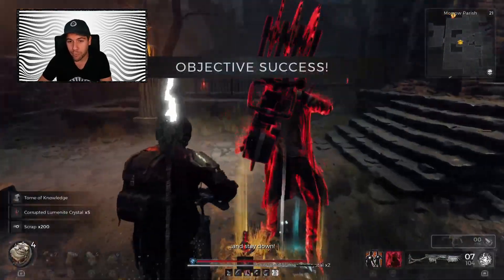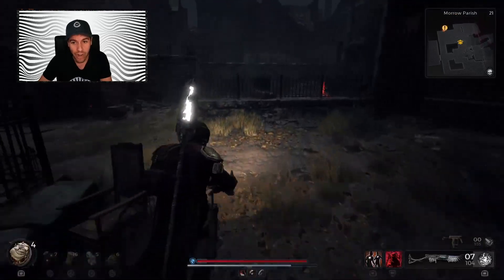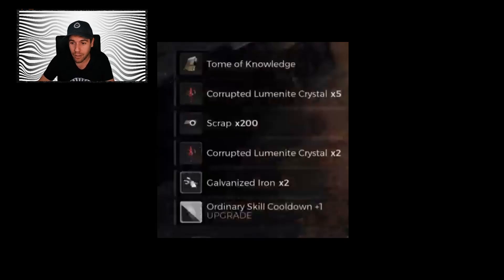Once we're done fighting Ripsaw, we're going to look inside of his shack and pick up the third floor key. In here there's a chance for a Simulacrum to spawn. From Ripsaw himself, I'm going to show you the rewards that he gave me — he gave me seven Corrupted Luminite in just one go. So over the course of an hour, you can get about 30 Corrupted Luminite from this guy.